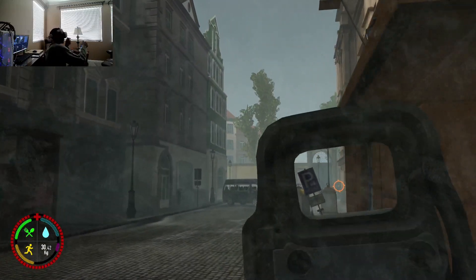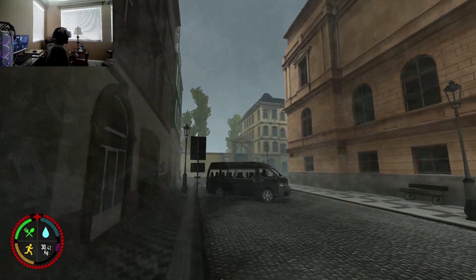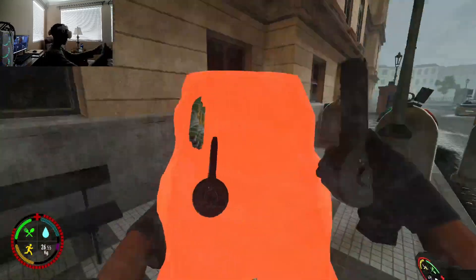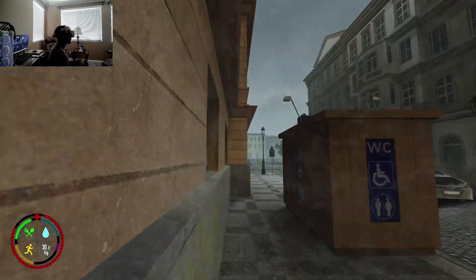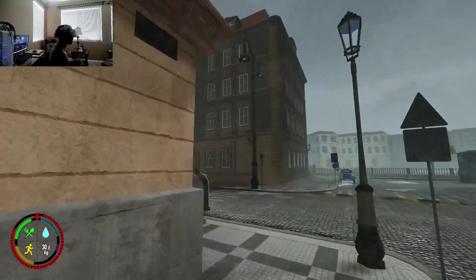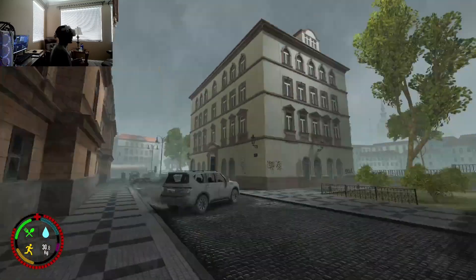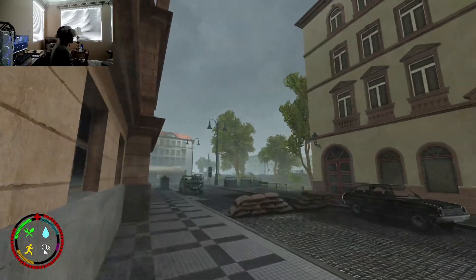Oh, I just seen a player. I don't know if he was naked or if he even seen me to be honest. I'm gonna do a full rotate. I could have challenged that angle but I'm gonna play smart here — let him chase me, I'll full rotate. Those were definitely the suppressed shots. I'm not even gonna challenge that angle, I'm just gonna get the jump on him, let him spam his grenades all he wants.